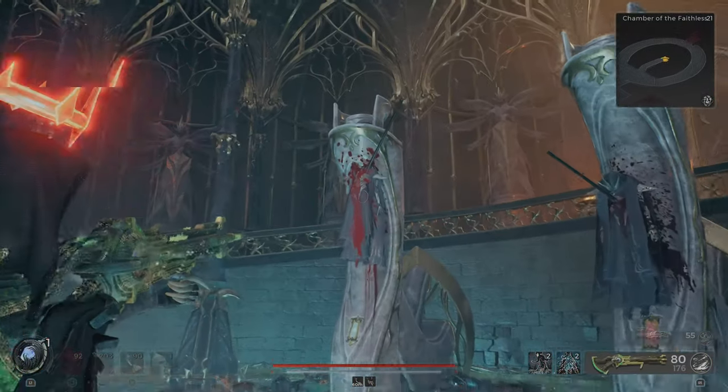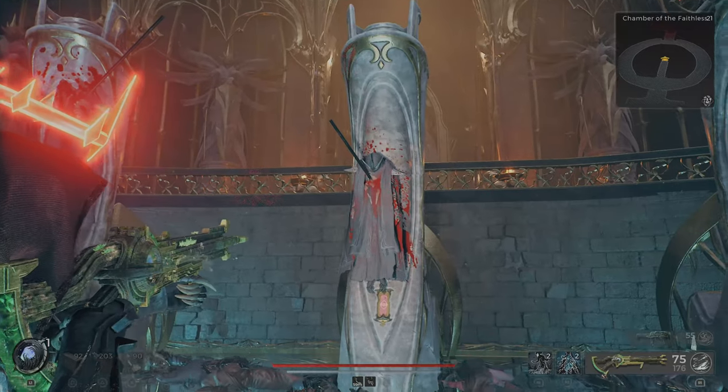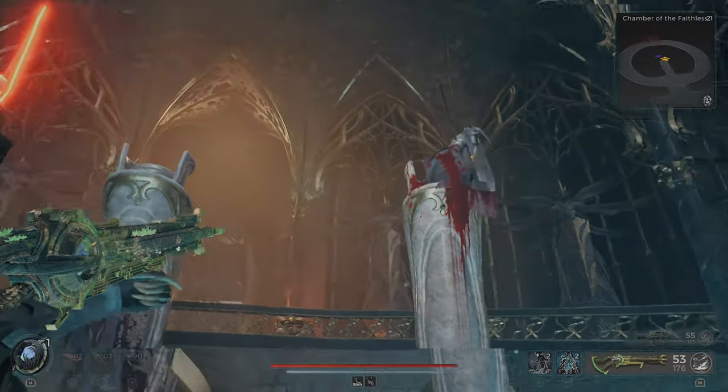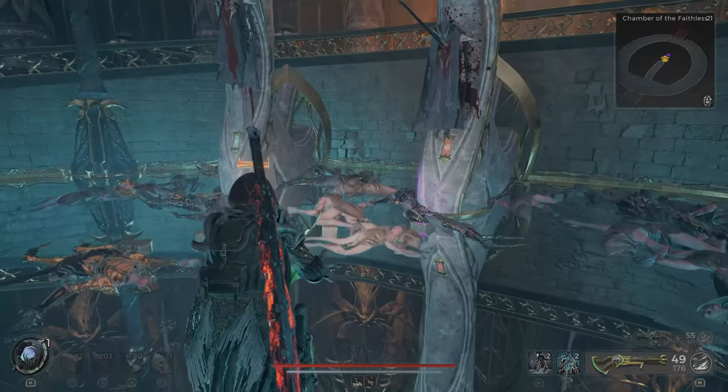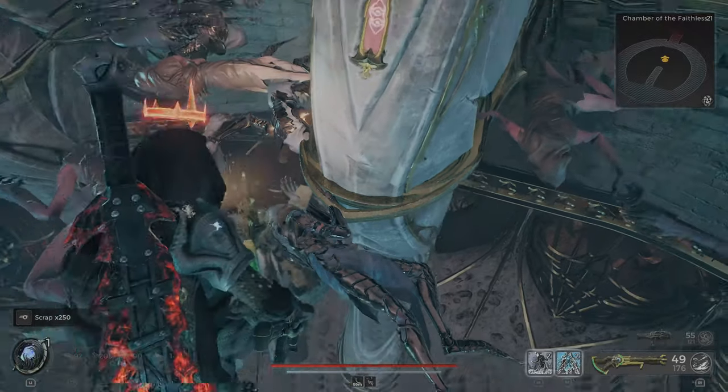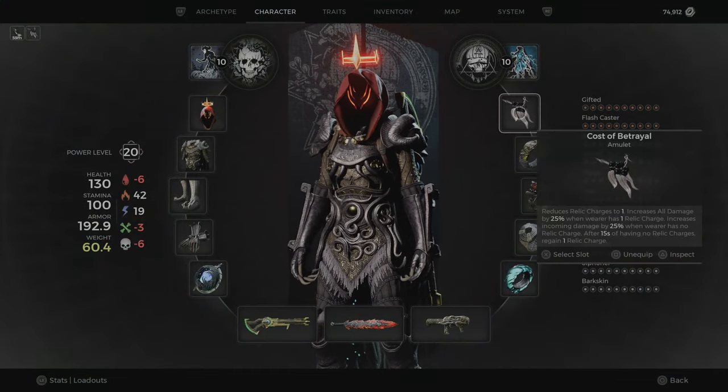One of these enemies — you shoot them, they will drop it. So if it's not this one, you need to shoot the other one. This one dropped it: Cost of Betrayal.